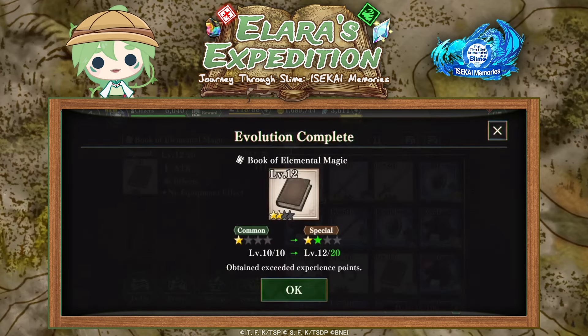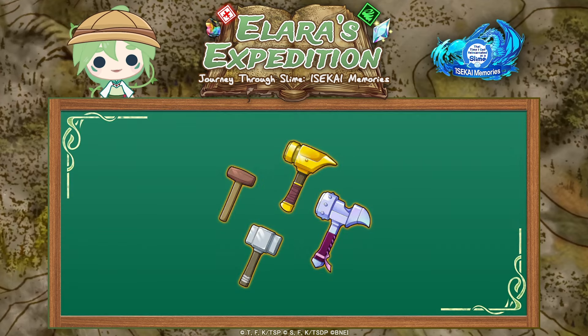Besides the regular gear materials you use to level them up, you also use a thing called hammers. We'll show a few places where you can obtain hammers later down the video.